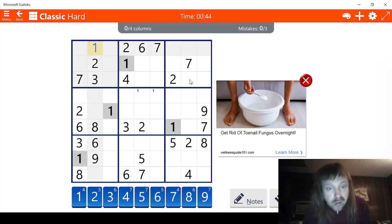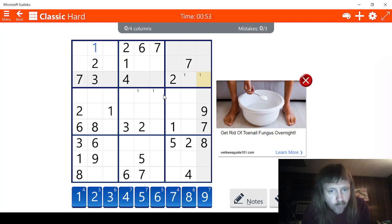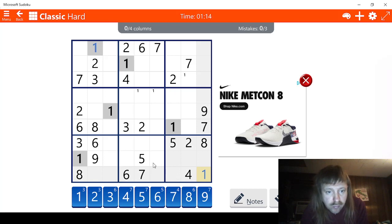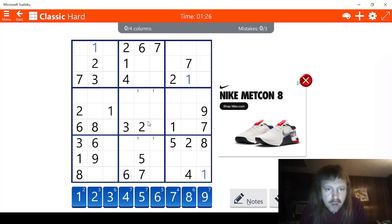Two possibilities for one right here. Let me just check something. Where are we missing ones? We're missing right here. That's easy — this has to be a one right here. And there's two possibilities for one right here. And because we noted that, we know this has to be a one. There we go. Now let's check twos.